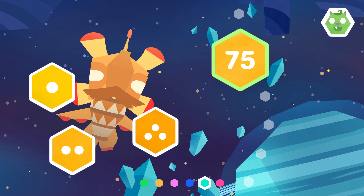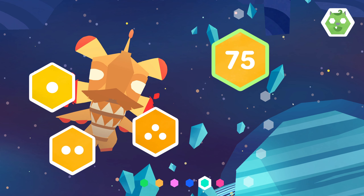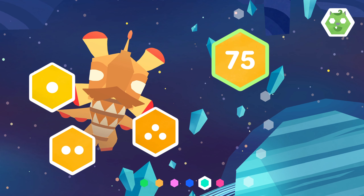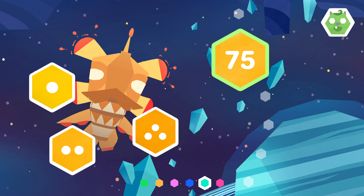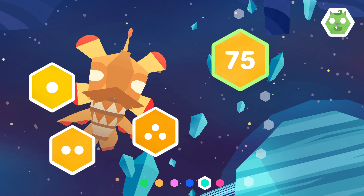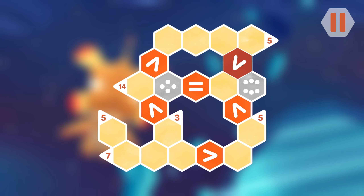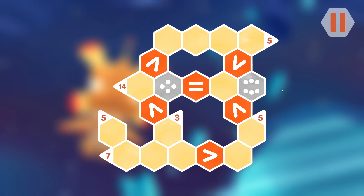Hello everyone, welcome back to Hexologic. Last time we finished the 90th standard level and now we just have three trios of bonus levels left to complete. I'm going to start with this one because I think this was the mechanic with equals and less than/greater than signs — the one I probably had the easiest time with. Let's see what we can do here.